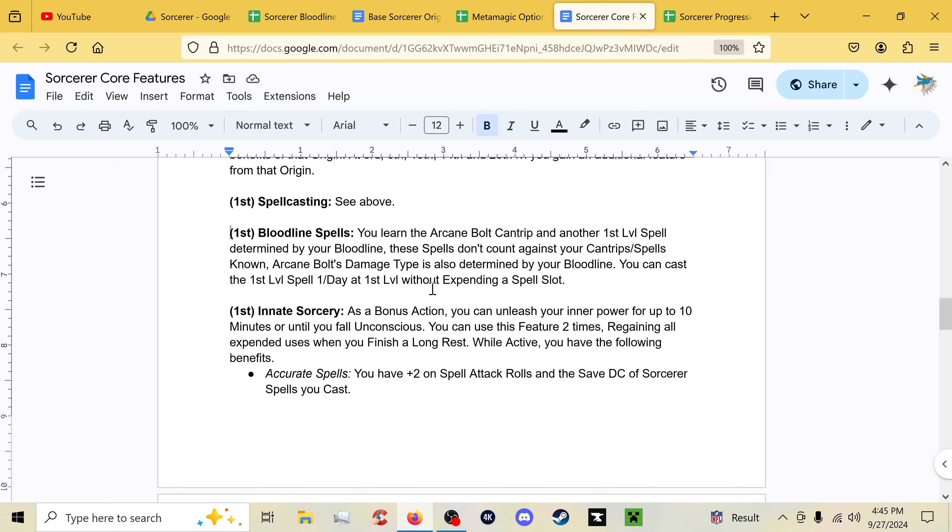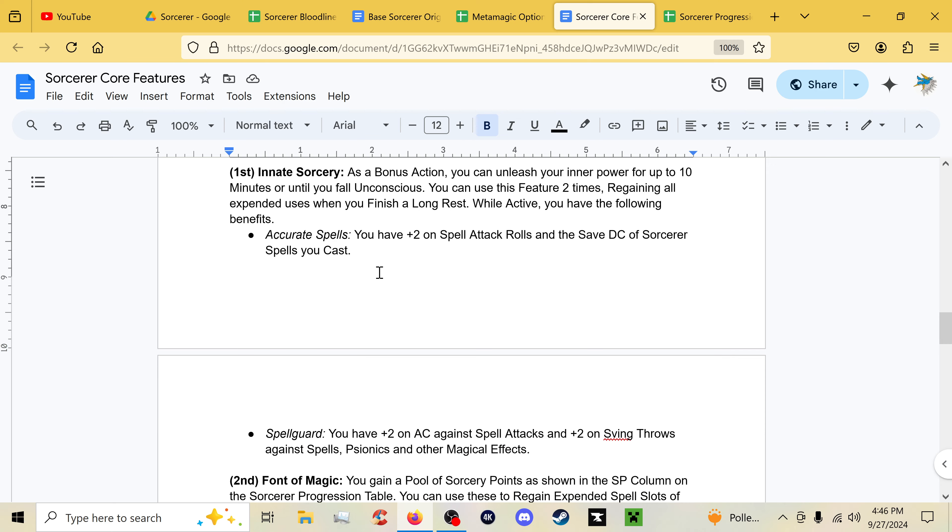With Bloodline Spells you learn the Arcane Bolts cantrip — a completely new cantrip that is basically the new 2024 cantrip they added, just called Arcane Bolts here and working a little differently. You also get another first-rank spell determined by your bloodline, and you can cast that first-rank spell once per day at first rank without expending a spell slot.